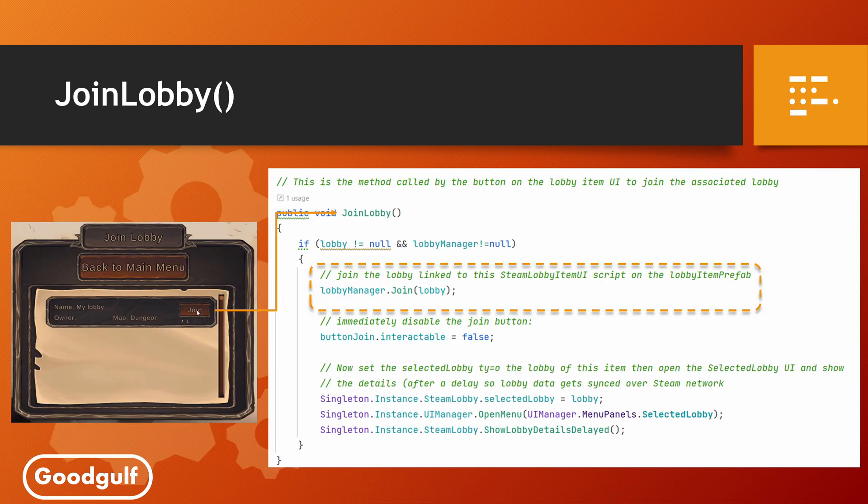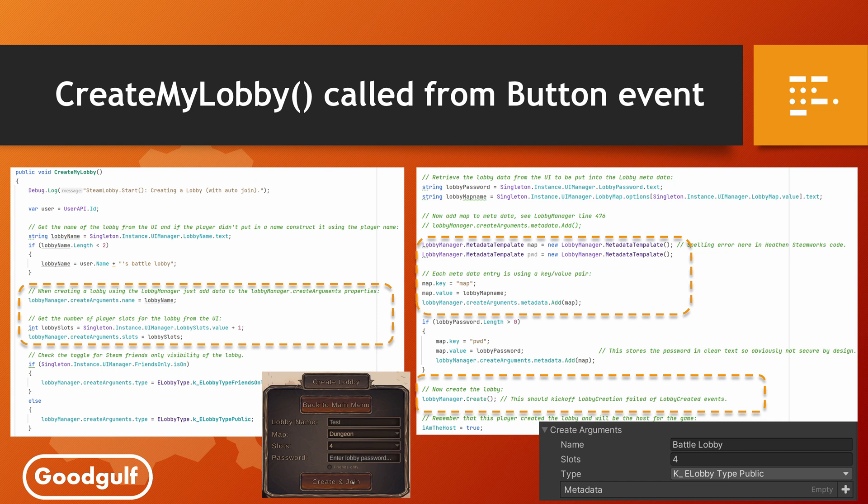In the list of lobbies, you can click on the Join button, which will call the JoinLobby method, which calls the LobbyManager Join method. The CreateMyLobby method is called by the Create And Join button. It retrieves values from the UI input fields and adds these to the create arguments of the LobbyManager component. You can add as many properties as you want through the metadata key-value pairs. In my case, I add the map name and the lobby password to the metadata.